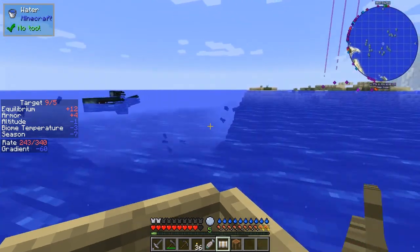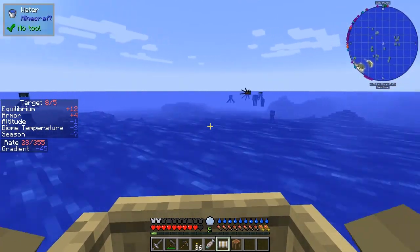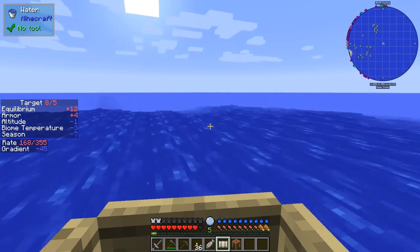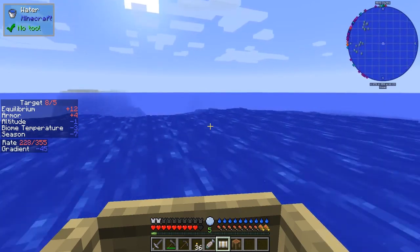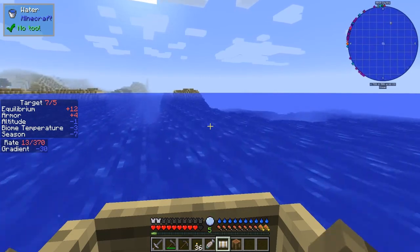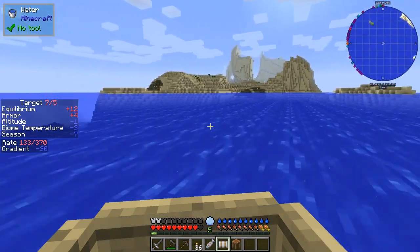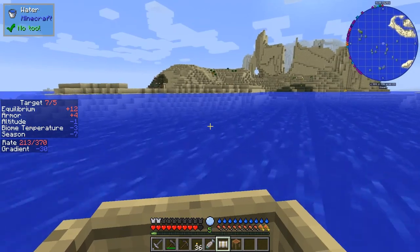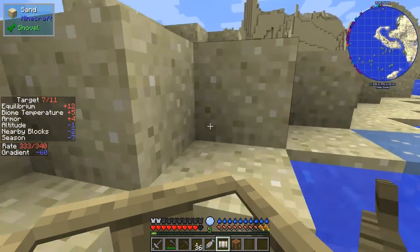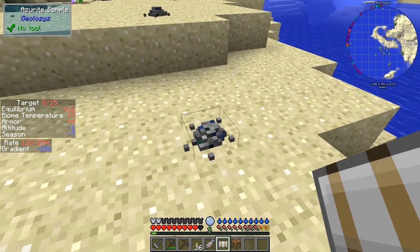A desert. Now the desert temperature is actually plus 10. So that means we're okay in terms of keeping warm. The biome temperature here is minus 3 because we're in ocean. What are we coming to here? Is this jungle? I think this is desert, actually. It seems I've got myself a little bit obsessed. Yeah this is desert and that actually isn't so far away. Look at the rabbits.